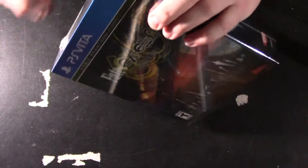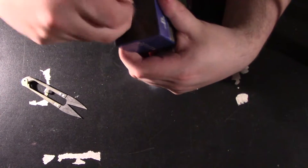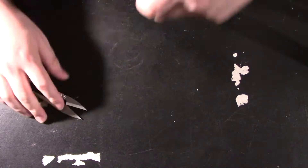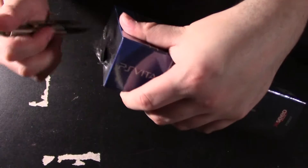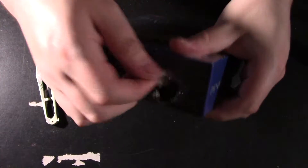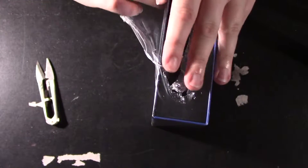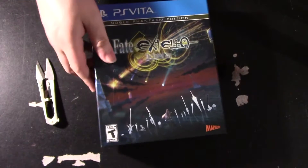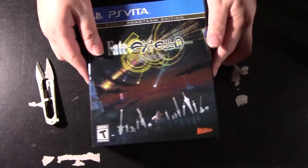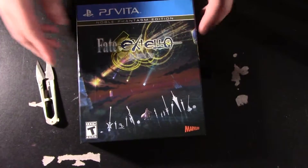I still don't have my box cutter, I don't know what happened to it. This one is actually a little tougher because of the way the plastic was sealed — it's a little harder to tear open. Alright, this one opens up really cool — it pops open with a magnet.